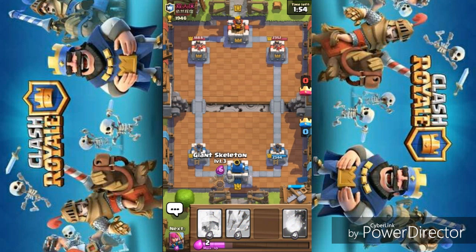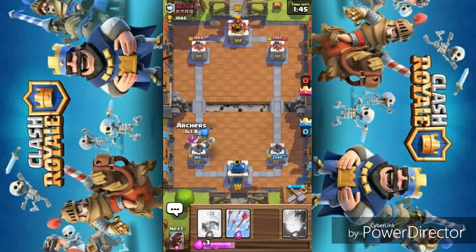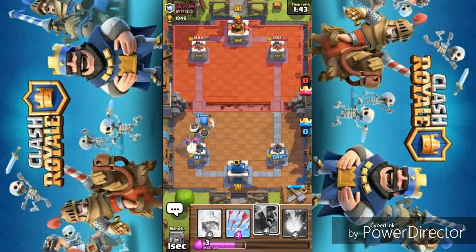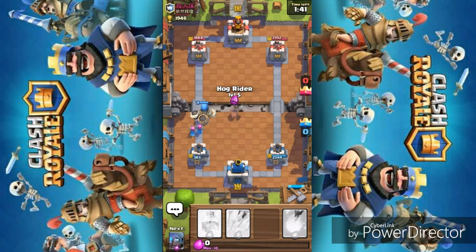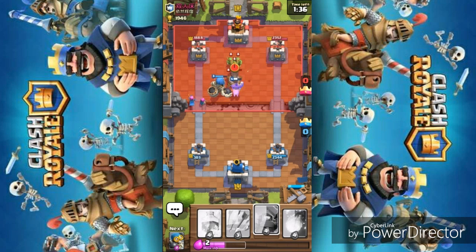I'm saving my elixir and going again with the Giant Skeleton from the left lane this time, because I don't want to let him know what my next move is. This is what you have to do every time when facing an opponent — whatever strategy you're using. Placing the hog rider in the middle because I know a cannon is going to come.